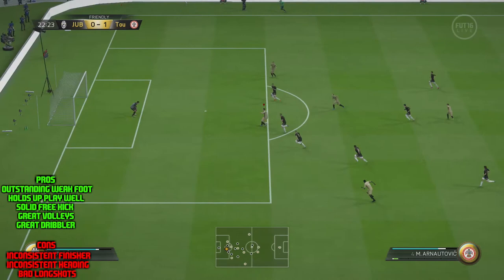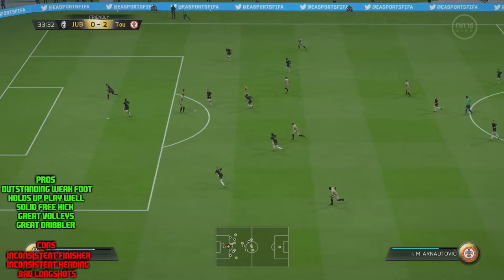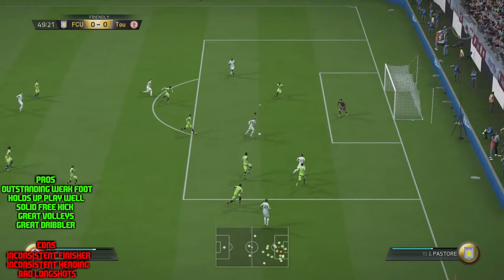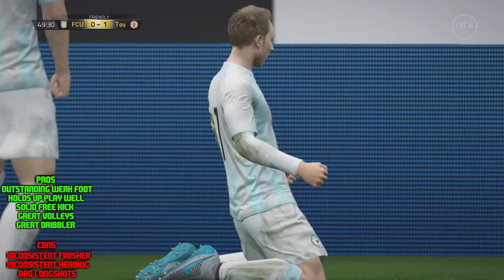For the last con, he's also very inconsistent with headers and winning them. He's 6'4" so I'd expect him to win more headers; however, I noticed when I tried to get the ball to him on a goal kick he would lose headers to players like Luis, which shouldn't really happen. But occasionally he would be jumping over six-foot-six players. Sometimes he gets it, sometimes he doesn't, which can be very frustrating.